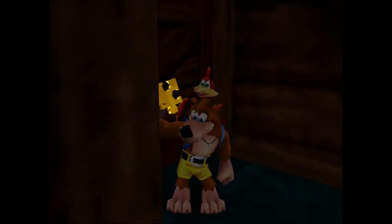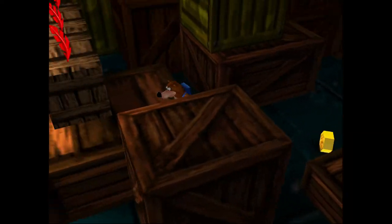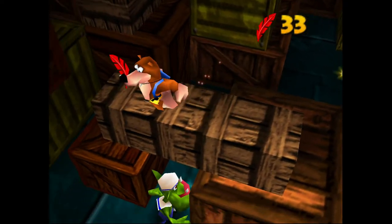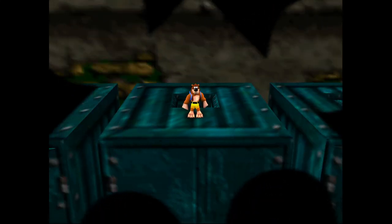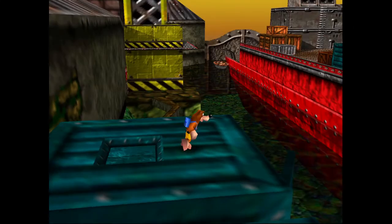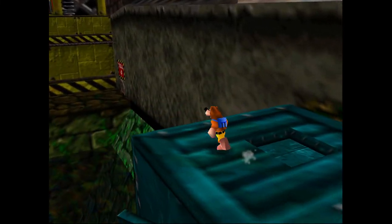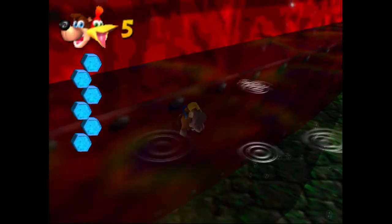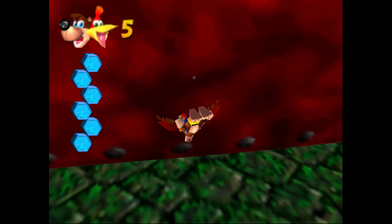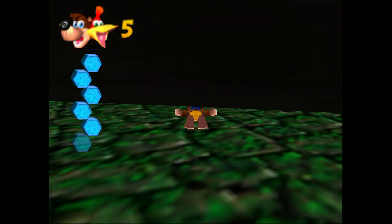Anyway, that was five Jinjos on Rusty Bucket Bay — that wasn't too terribly bad; it could have been worse. Two of the Jinjos on this map are either in the water or around the water, which can be kind of dangerous in Rusty Bucket Bay with the whole double air thing. But I think if you just stay focused, get them and get out, and don't really screw around, you'll do just fine. That's going to do it for my Rusty Bucket Bay Jinjo guide. Next up is going to be our final level in the Jinjo walkthrough series — that'll be Click Clock Wood. Stay tuned for that, and I will see you in the next video.